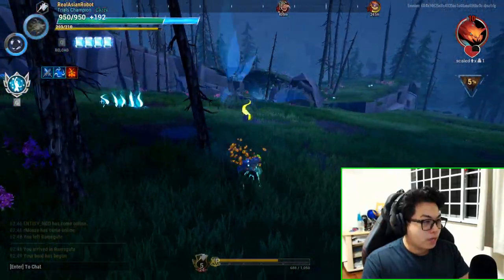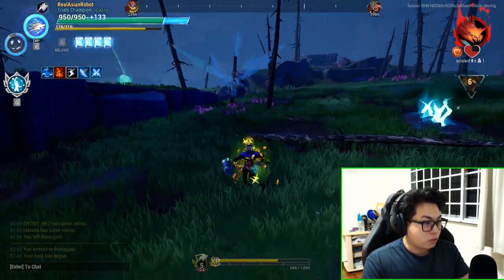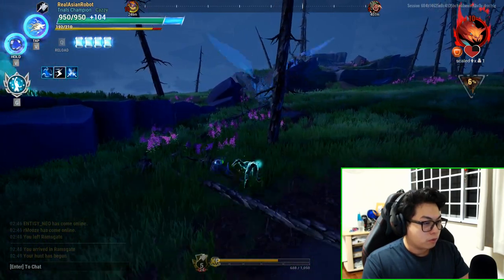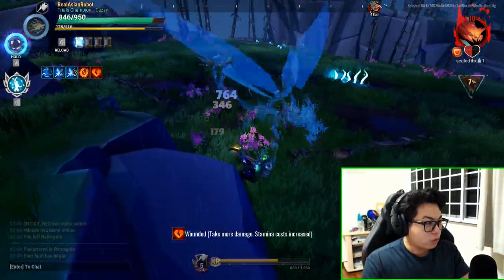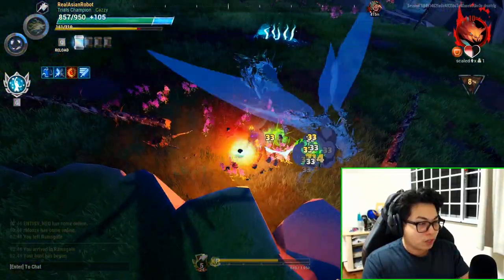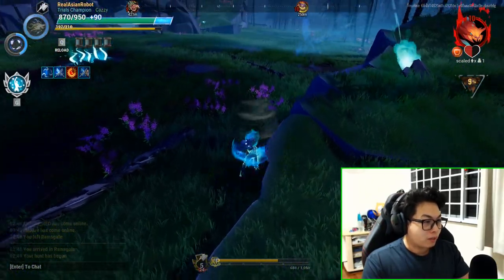Terra weapons were considered weak and problematic for the longest time, but honest to god they actually do fairly well if you know what you're doing with them. We've got no elemental advantage and this creature is five levels above us, but this is a suitable fight to showcase what will happen if you fight a creature about three levels above you — it would feel very much like this.